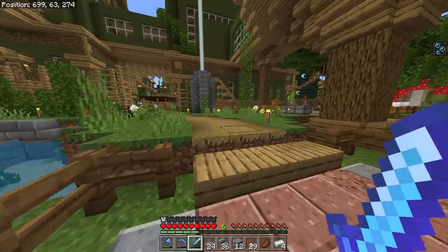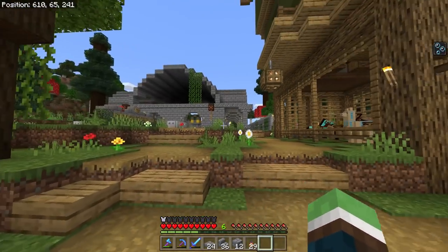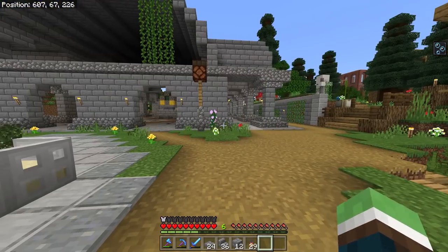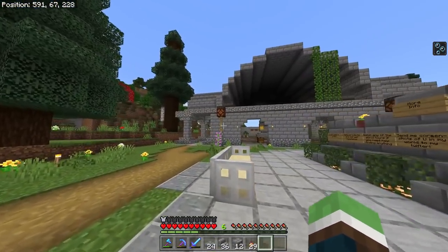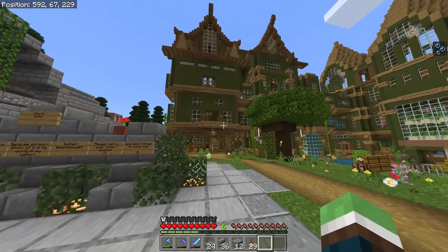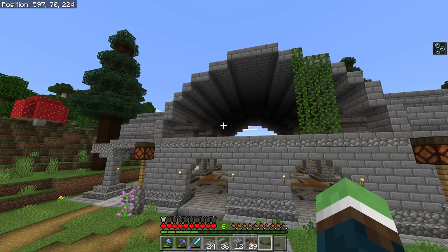It took me forever to figure out how to get popped chorus fruit — you have to put chorus fruit in a furnace, like popcorn turns into popped corn. I was in my test world and came up with a design for this window glass thing. I've spent years trying to figure out a stained glass design for this. The key is you can't go with too many colors — every time I imagine all kinds of crazy colors but it doesn't work in Minecraft because they're giant squares and you can't do much design in a small space.